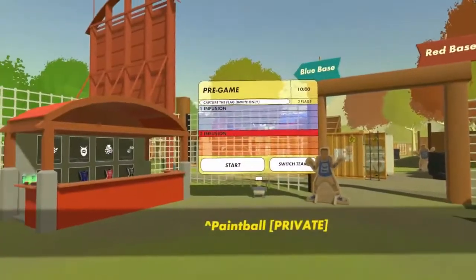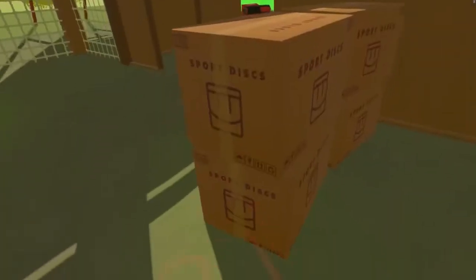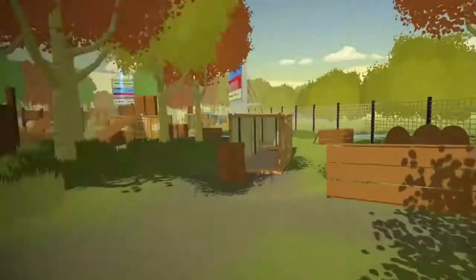You'll want to select the blue button that says go now. When everybody's been joined in, then you can select start on the big pop-up screen. And that's all you need to know in order to play Rec Room Paintball. If you need any help, feel free to ask one of the staff members. Enjoy!